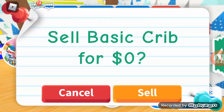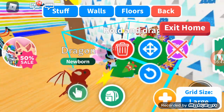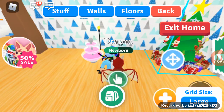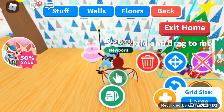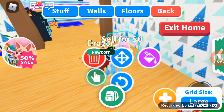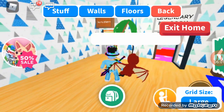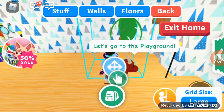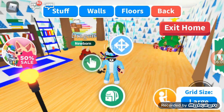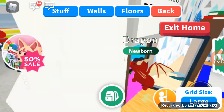Let's get rid of this crib, it's so disgusting. We have our dragons — our legendary pets need more respect than that. Let's delete this lightbulb. Let's put the sprinkler over here. Let's put this thing over here. Let's continue.